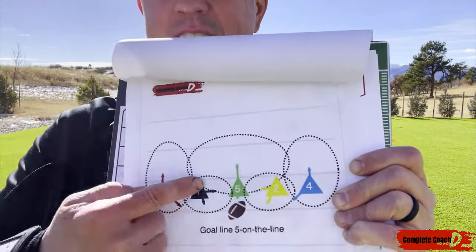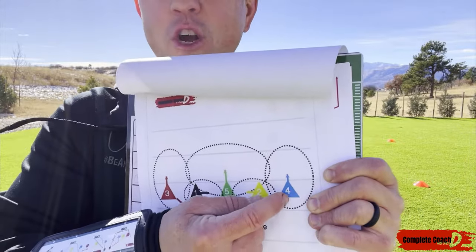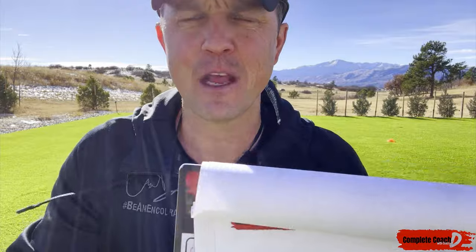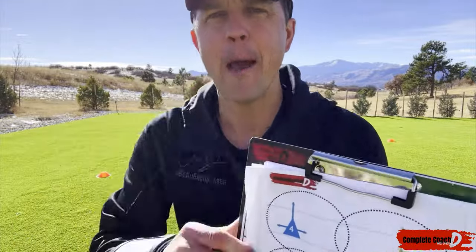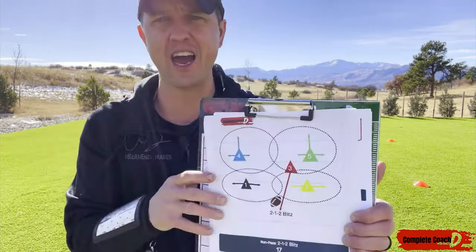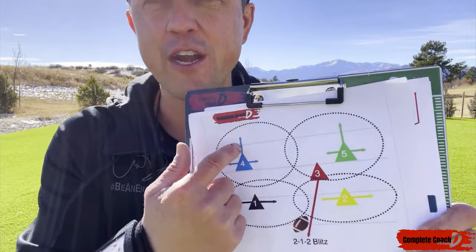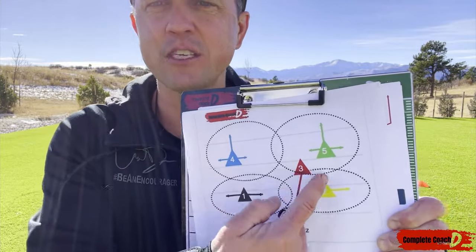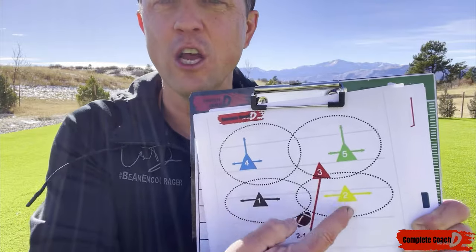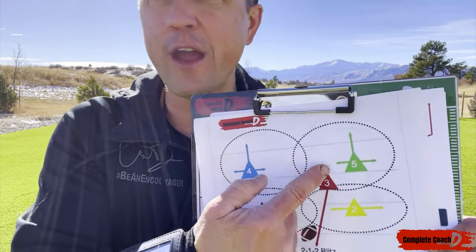If they overload a zone on the goal line, a simple adjustment is popping one player back to add coverage there. Keep adjustments minimal — just shift things slightly. If you're being attacked on one side because you have a weaker player there, switch assignments: move your stronger player to cover that area and shift the weaker player to a spot they can handle. Keep it simple — no monumental changes.